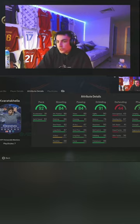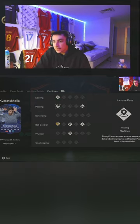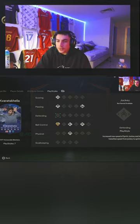His stats — 86 composure, he looks decent: 84 passing, 84 shooting, 92 pace. He lacks a bit of strength and a bit of balance. Play styles: he's got Technical Plus, Travella, regular finesse shot, and whip pass. Looks pretty good, right?